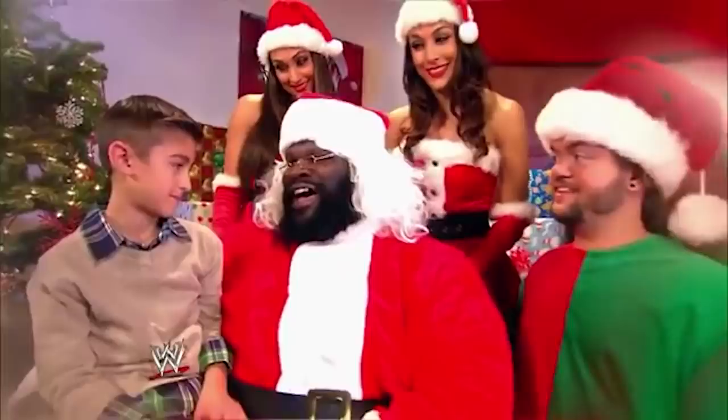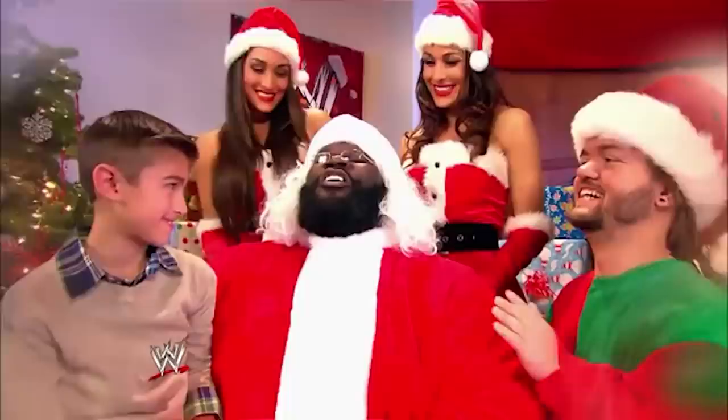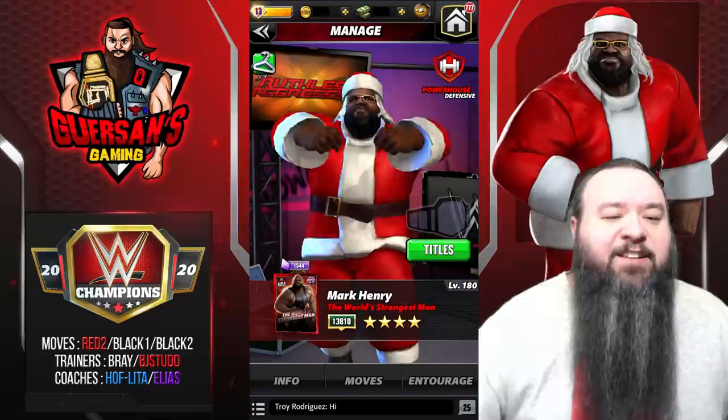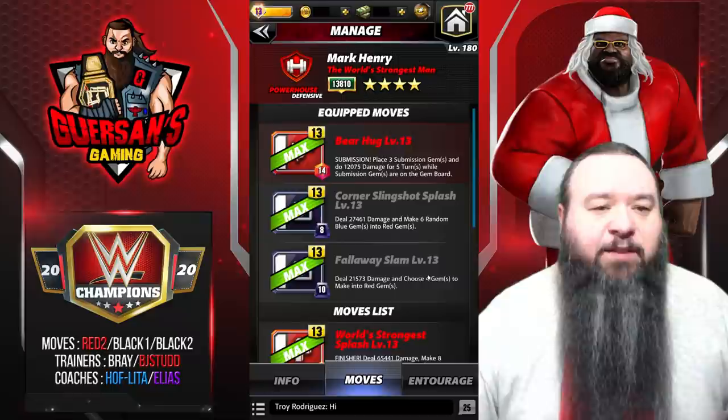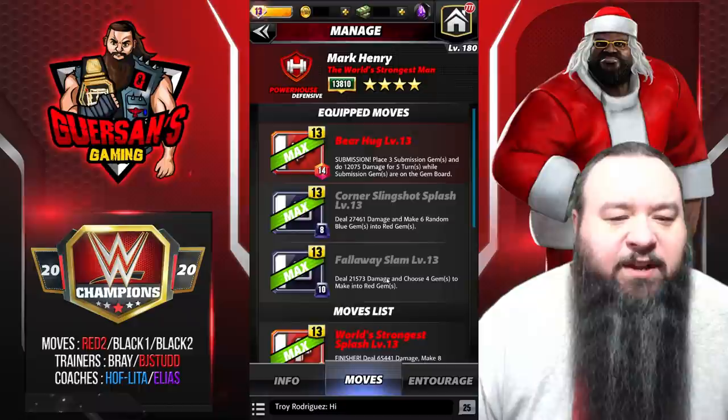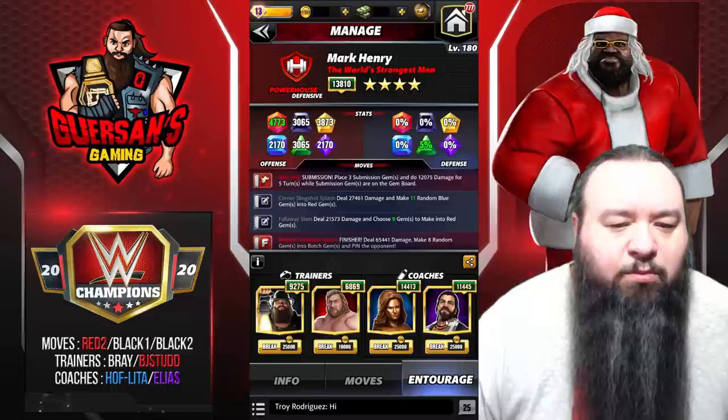Let's see if we can come up with something else — because that's what Santa does. The final moveset is basically a hybrid of both sets we just saw. It's gonna be the red submission and both blacks, so we're not using the finisher with all those botched gems. This is definitely one you can go for if you don't have the gear. It is the submission, the Corner Slingshot Splash, and the Fallaway Slam.